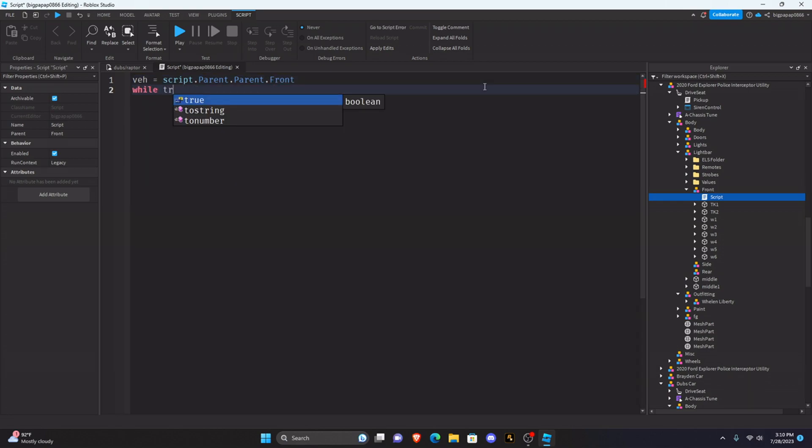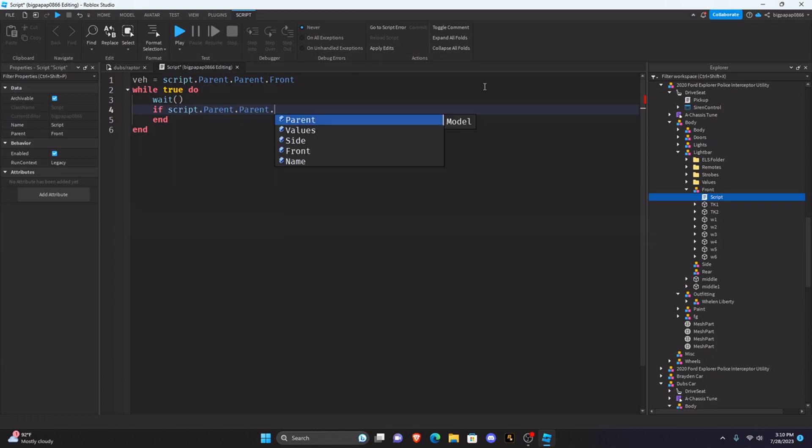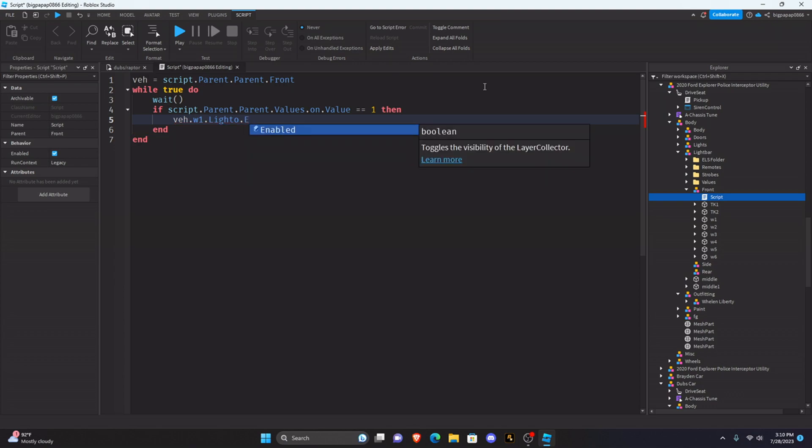Then type: while true do, wait, if script.parent.parent.values.on.value equals 1 then. So it's basically the same as before, but this is where it gets a little tricky — you do dot W1 dot Lido dot enabled equals false. In old ELS with Neons it would be dot W1 dot transparency equals zero, where zero means on and one means off. Here, if it's false the lights are off; if it's true the light is on.